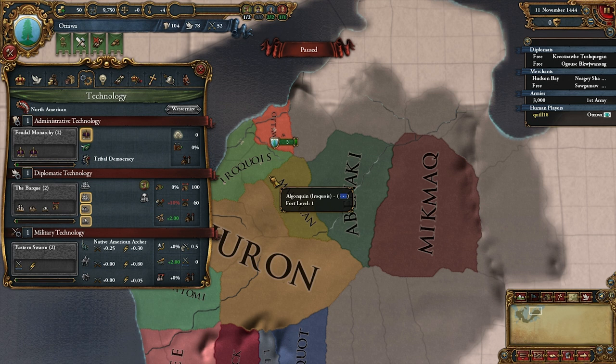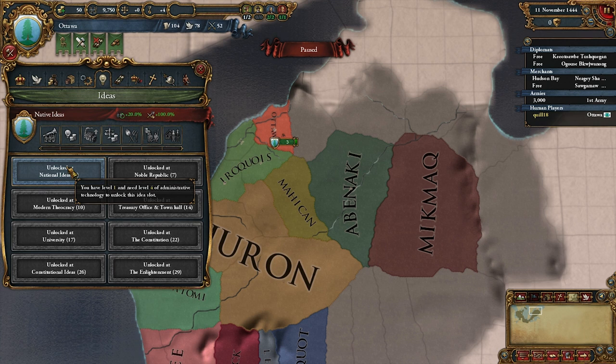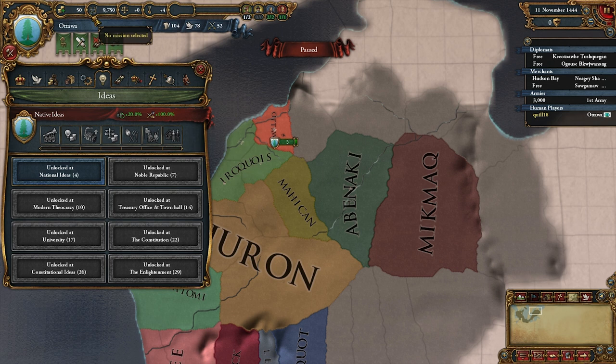That's why playing as a native nation used to be very dull — you didn't get technologies for a long time, you didn't unlock the ability to build buildings or colonize or do anything for a long, long time. So that's been improved. The ideas are still mostly the same, but because getting to administrative tech level four takes so long, you're probably not going to unlock one of those idea slots for a really long time.